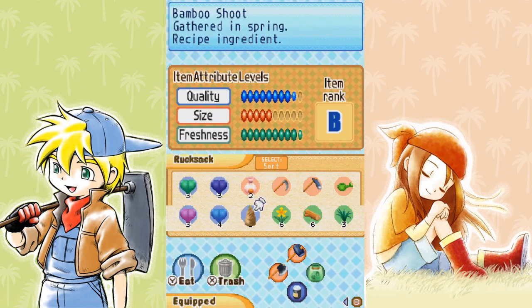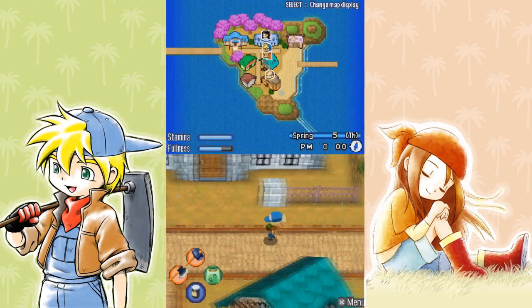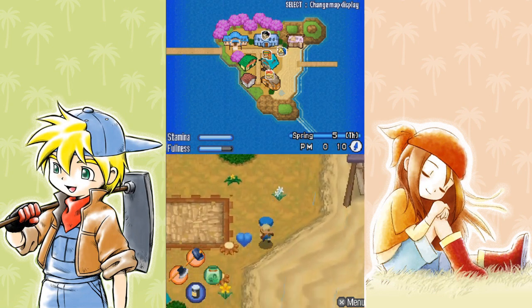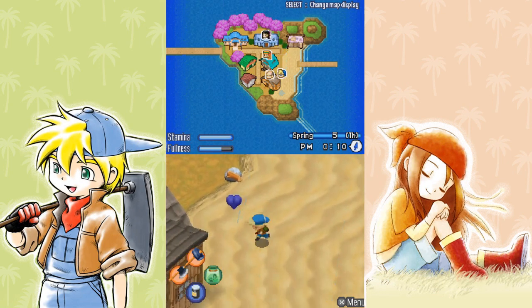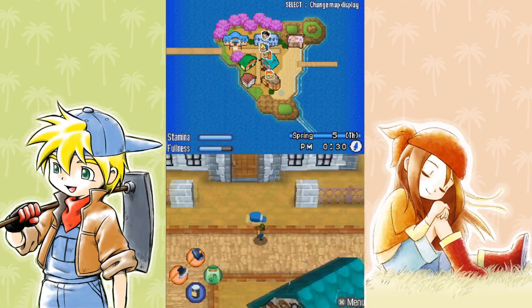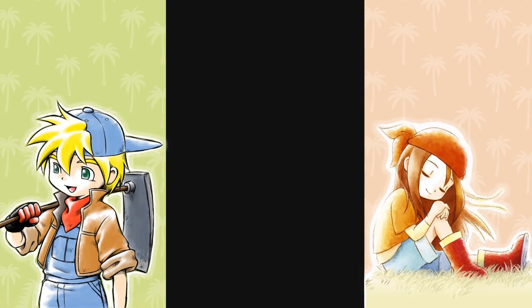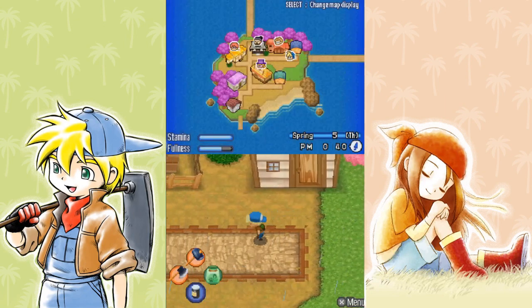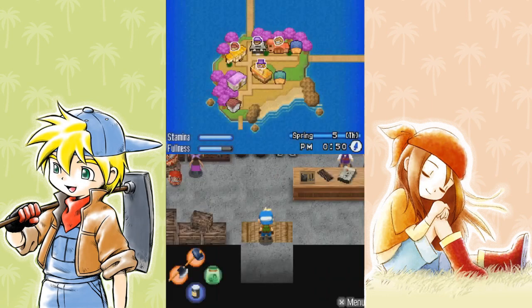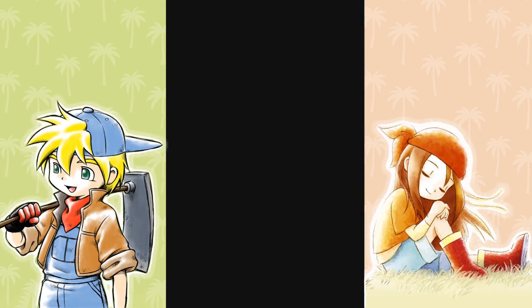My rucksack right now is completely full — there's nothing else I can pick up, so it's time to go back to the house. As you can see, all of these flowers and herbs showed up because I cleared the beach of the rocks and pieces of wood yesterday. So as you can see, there's a lot of maintenance in this game — a lot of stuff you have to keep up with, but it makes the game go by really fast and keeps you busy.